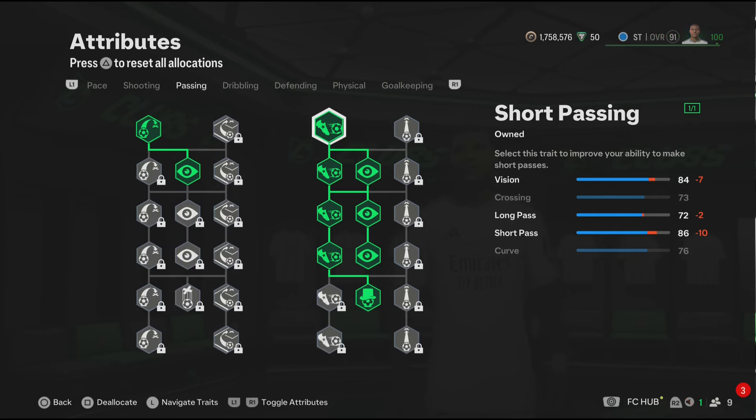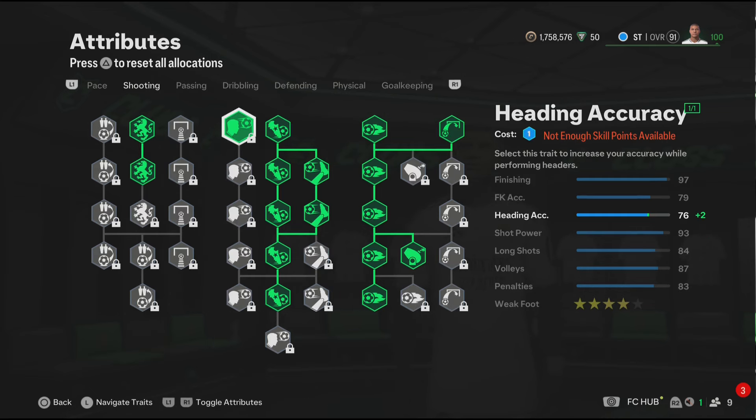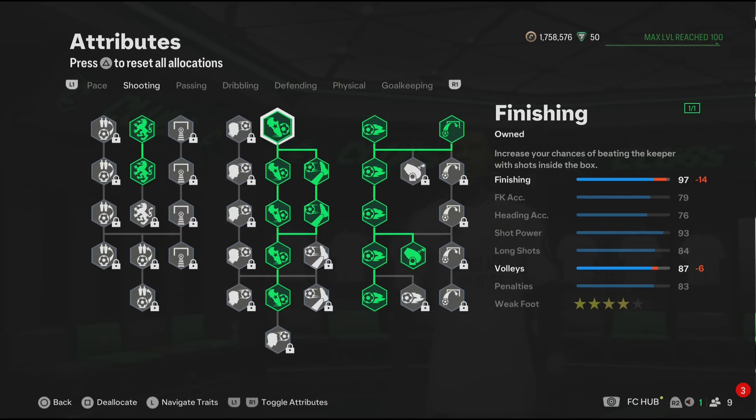Now for the passing section, these passing attributes are really good. You also get the passing play style, which is Tiki Attacker. This will improve your short pass in game. Now for the shooting, the shooting section is actually very good. We also have the finesse shot. And you also get 4 star weak foot because Mbappe in the game has 4 star weak foot.